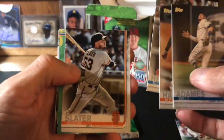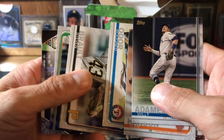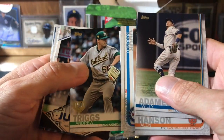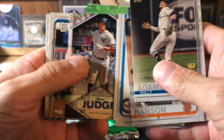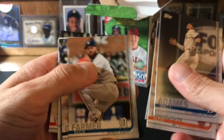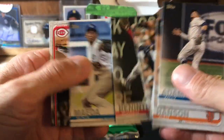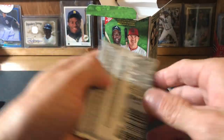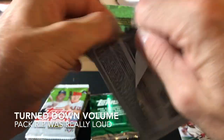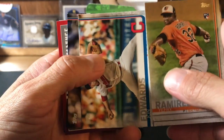Amed Rosario, Austin Slater, Renato Nunez — flipping through. 150 parallel, and there's another Judge. So in the rack box looks like there were two in a row, but in the blaster it's kind of random. Another Ben Tendi, Kenta Maeda. Come on, let's get some. Got a home run challenge in there — I honestly hope it's Manny Machado.